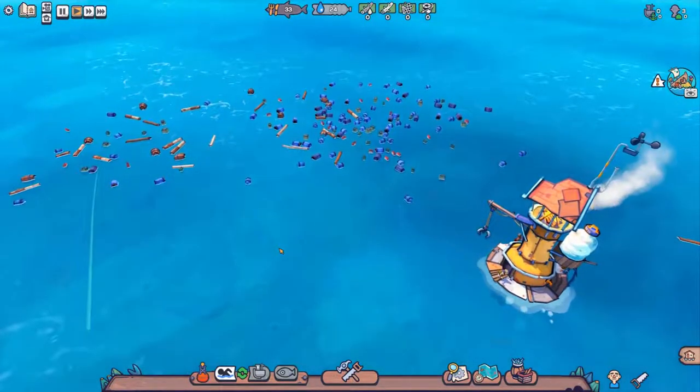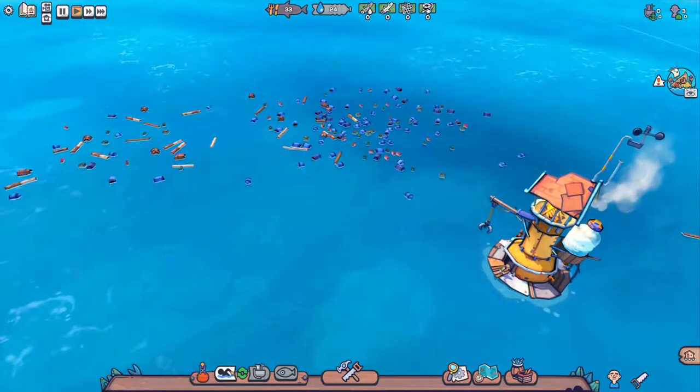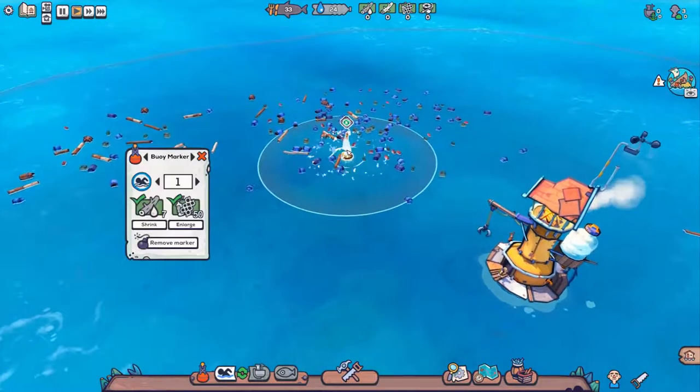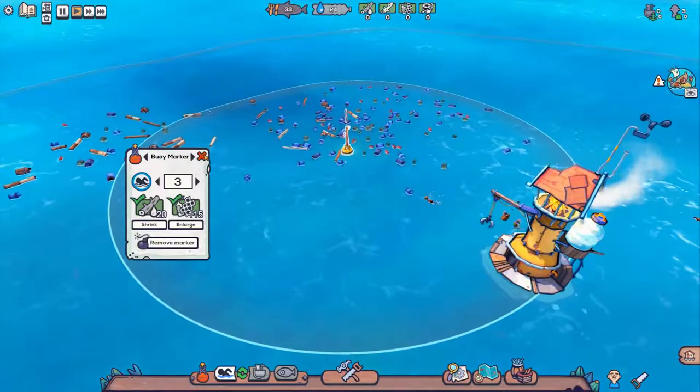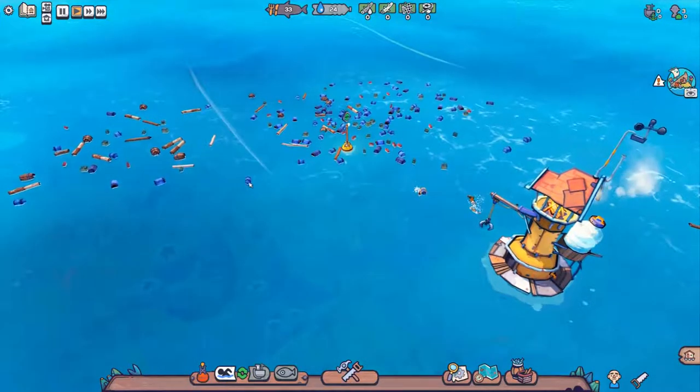Let's start with gathering some of that precious garbage over there. You can put down a salvage buoy, choose its radius, and how many people will work here. As the drifters start collecting resources, you can start building your town.